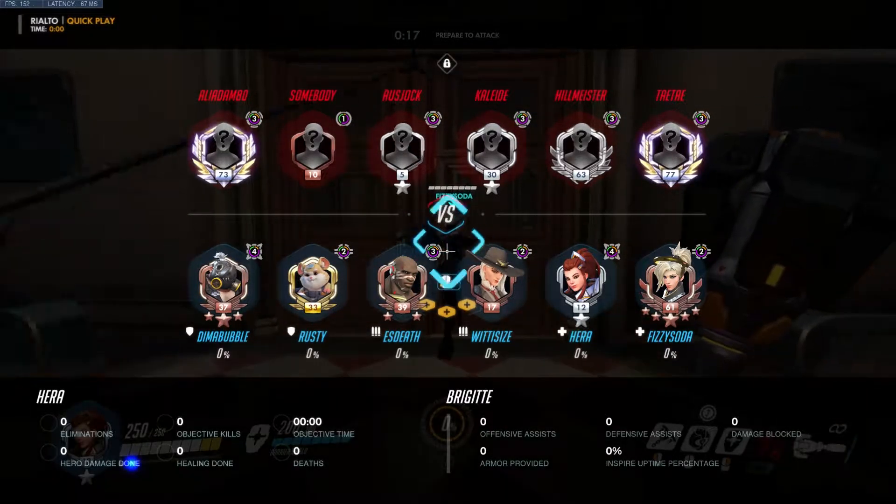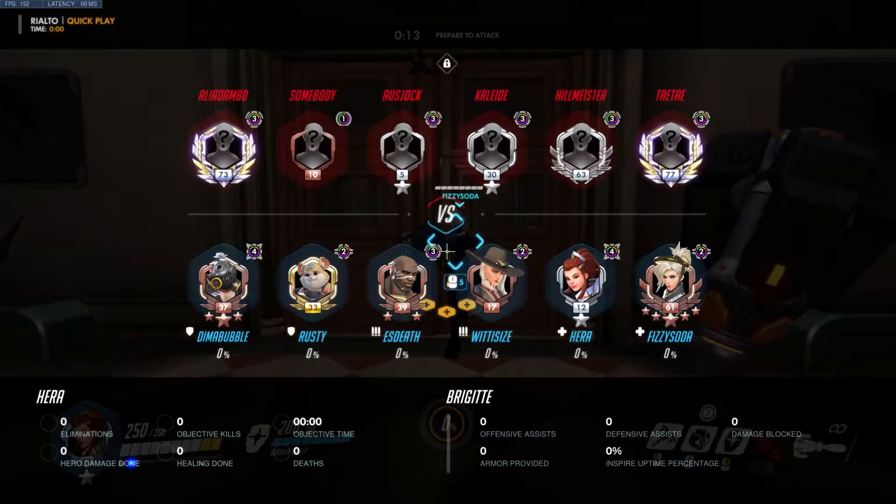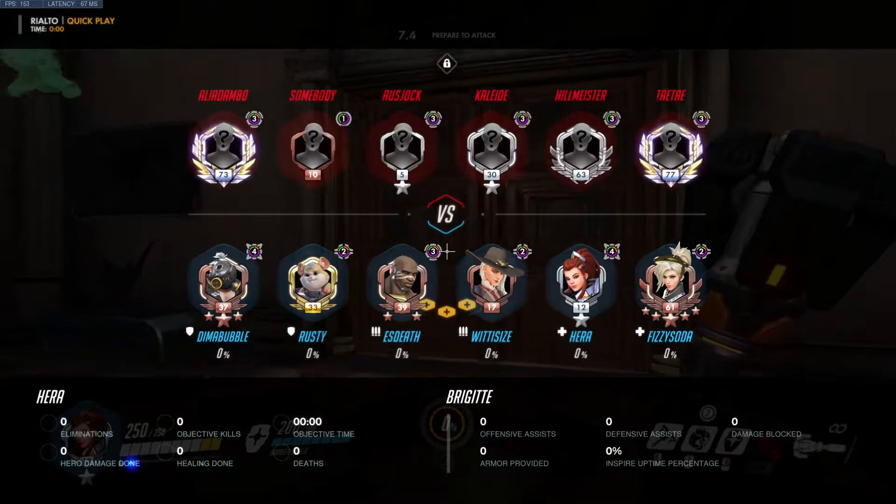Okay, so here we are with a quick play. We've got Hammond, Roadhog, Doomfist, Ash, Brig, Mercy. We're going to be focused on armor packing the Ash and the Doomfist and trying to be on the cart helping Roadhog.